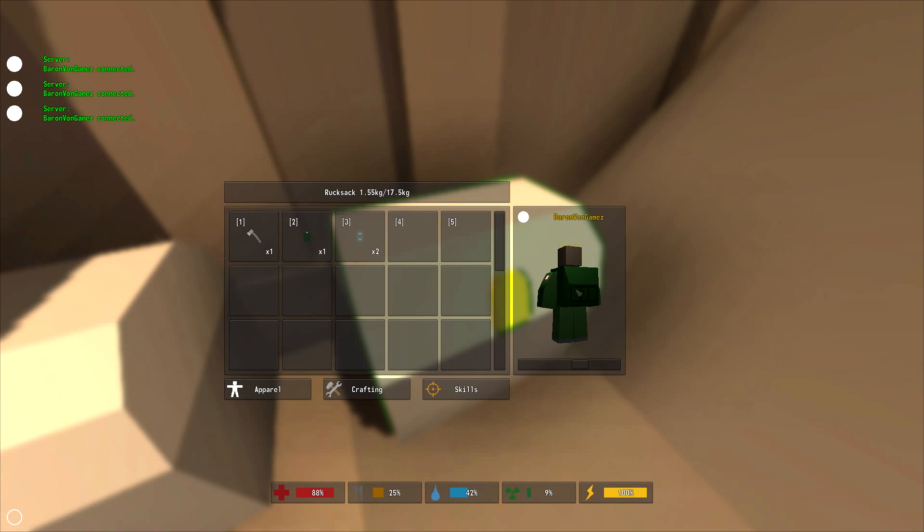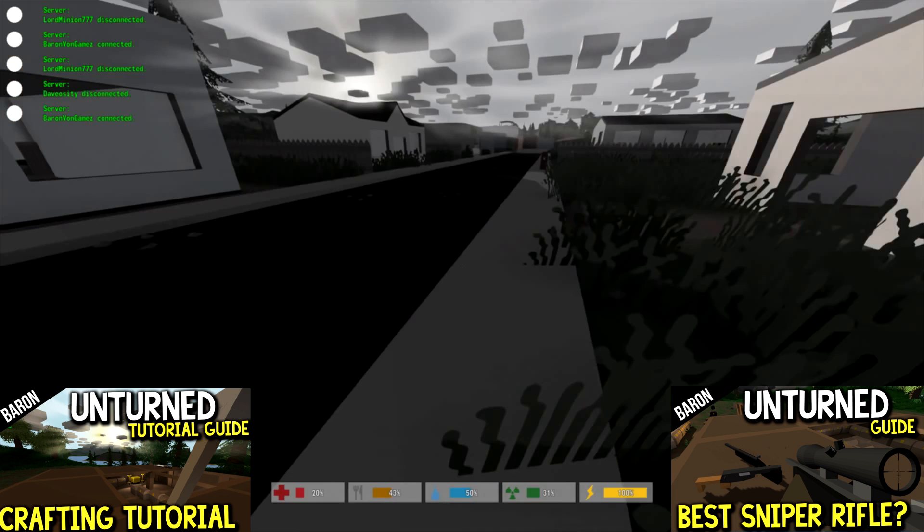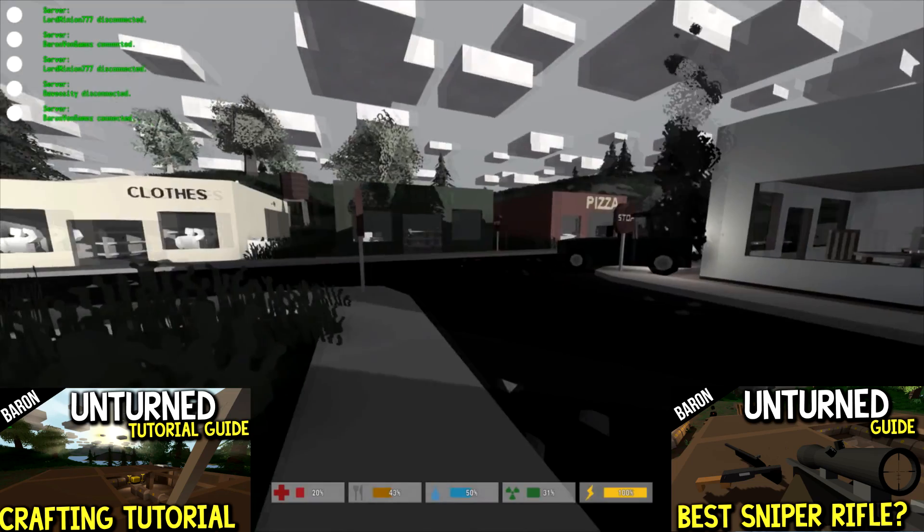My personal preference is the rucksack because I like the fifth hotkey and I like the five extra slots to carry extra loot, because I love to go on raiding especially in PvE. However when playing multiplayer you have to keep in mind that backpacks are very rare, and if you're playing in a group sometimes it can cause you to fight amongst yourselves, as we'll see in this little clip right here.